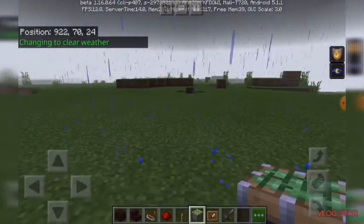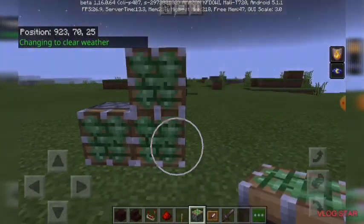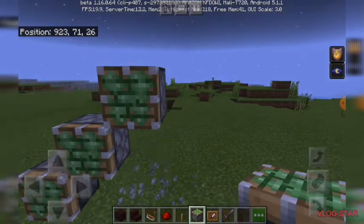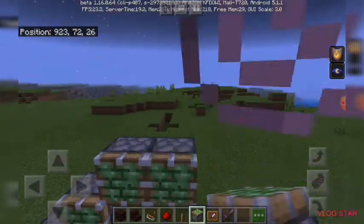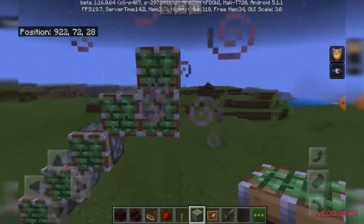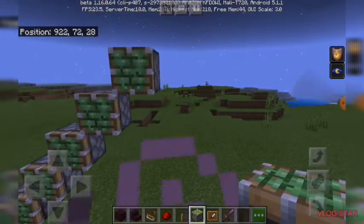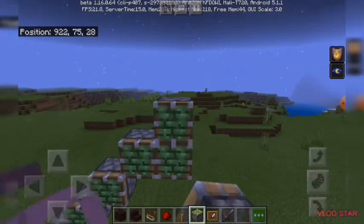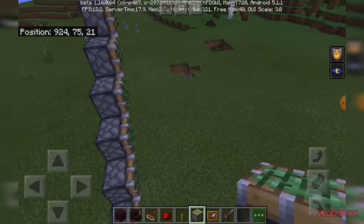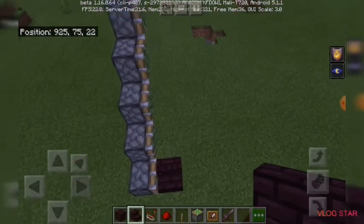First things first, you're going to set up the pistons in a staircase design. It depends on how deep your base is — I'm just going to do mine like this. After you're finished with that, you're going to go ahead and put down your stair of your choice.